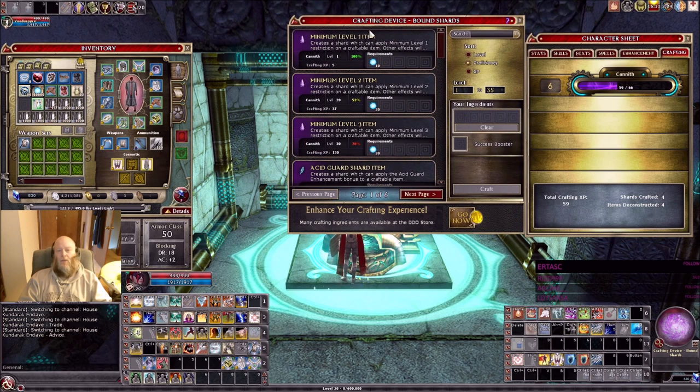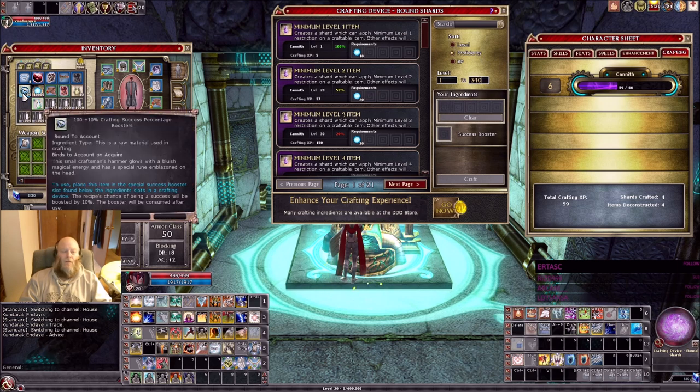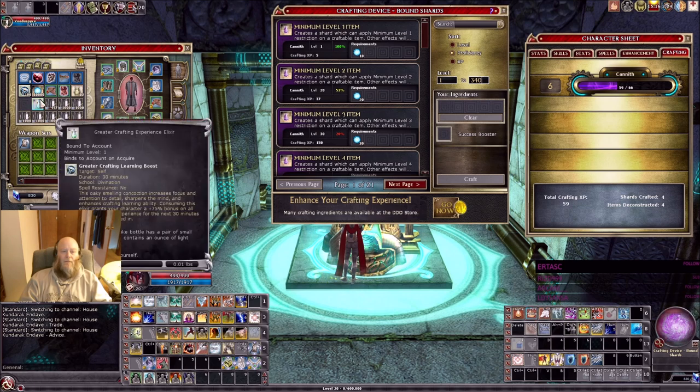So what you want to do when you level your House Caneth crafting quickly — it's kind of like a ladder system. The way that you want to level is by crafting these minimum level shards, and you just keep working up the ladder. You can see I have a 100% chance to craft the level 1 shard, but I'm going to show everything. You want to get the biggest percent boosters and the biggest XP pot that you can, and just work up the ladder.